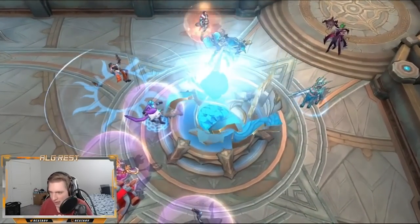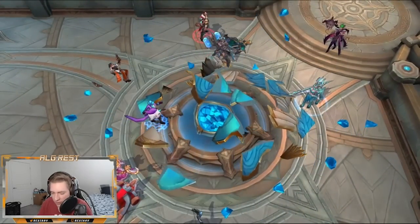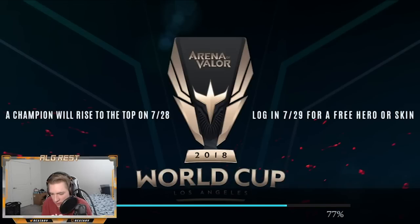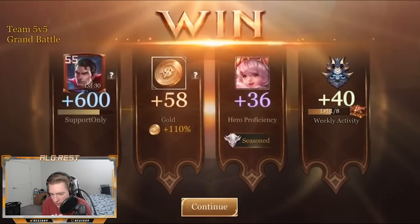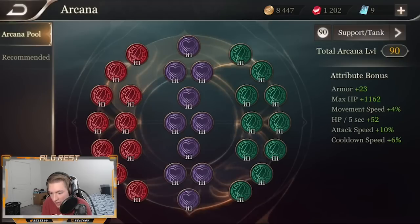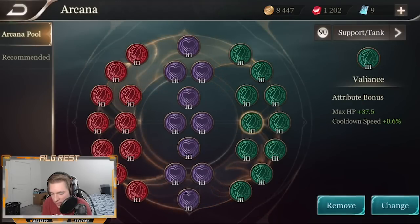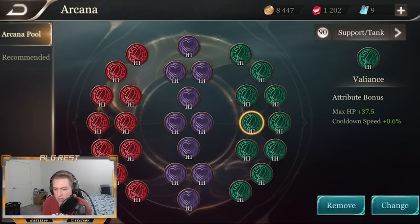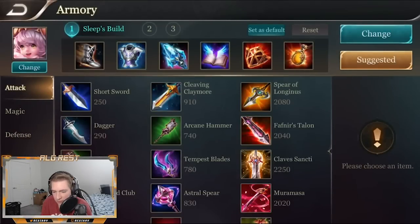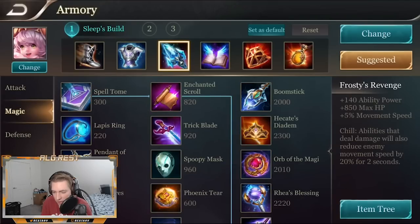And so that's how you play Alice. Let me go and show you the build and the arcana really quick. The arcana I like to run on Alice is Indomitable, Benevolence, and Valiance — this gives you lots of HP, some movement speed, some cooldown, and HP regen throughout the game. And going over to the armory, this is the build I personally think is the best on Alice — it gives you plenty of HP and armor through the early game so you can sustain very easily as long as you're not getting caught by the enemy mage.